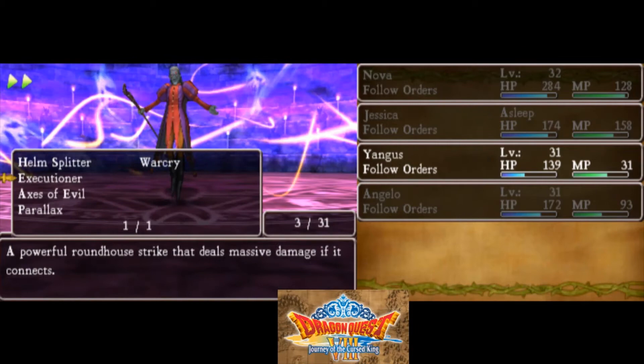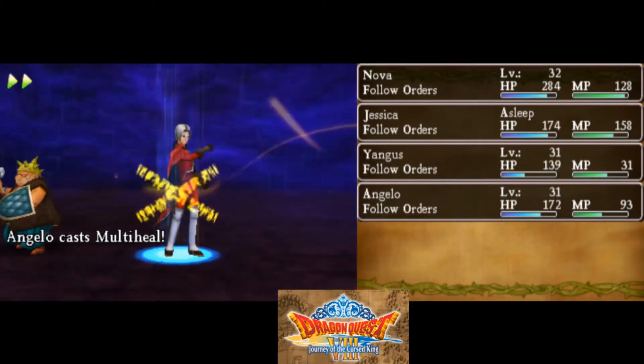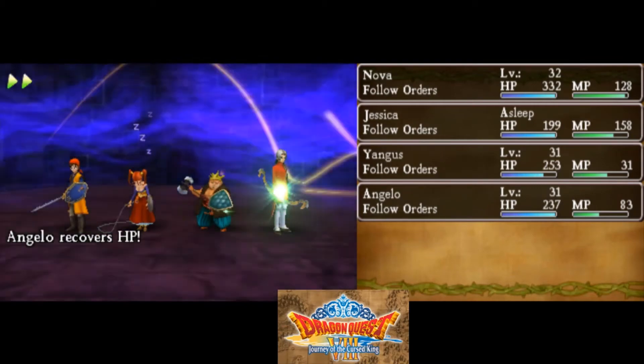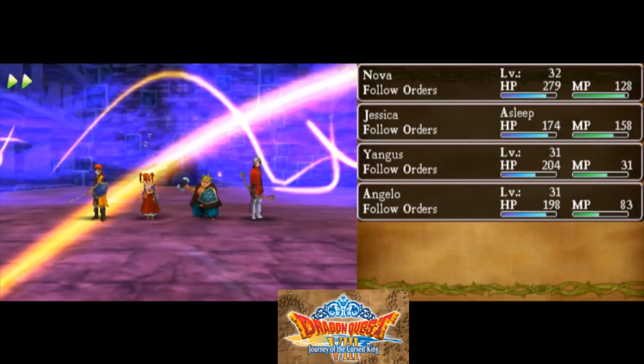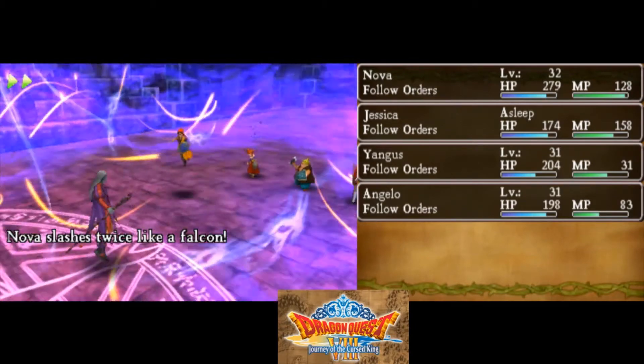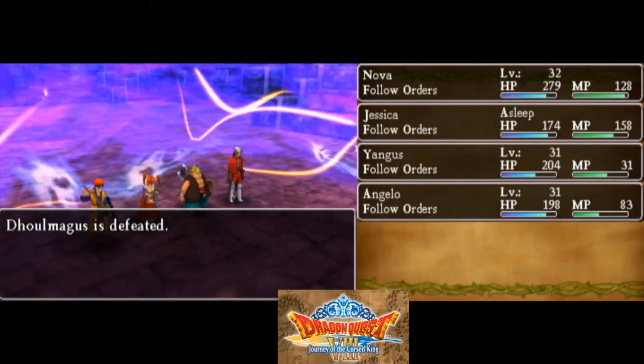The main thing I wanted to do was make sure I'd be level 30 with Angelo, because that's when he gets multi-heal and that's when the fight becomes significantly easier. No more thin air — please just let me kill you. Got him. That's done.